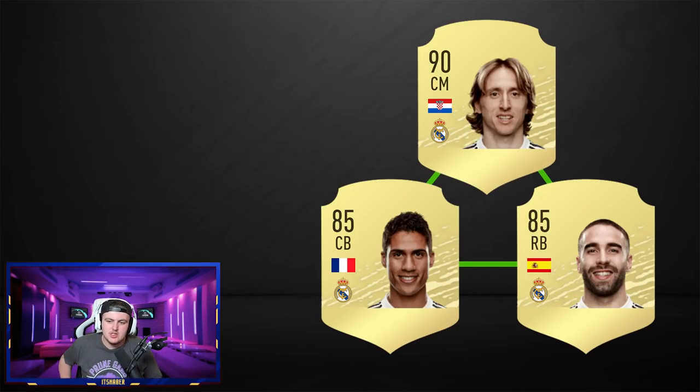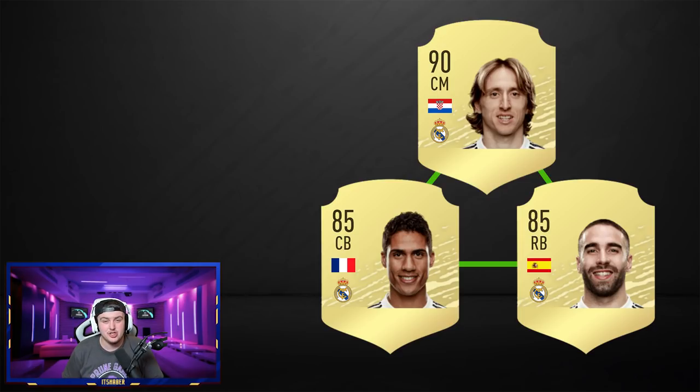The more expensive Real Madrid triangle is Carvajal at right back, Varane, and Modric. You could also do Varane and Mendy with a weaker link or two dead links off Varane. Varane has apparently been downgraded to 85 and Modric to 90 from 91, which is interesting. I still think they'll be overpowered in FIFA — especially Varane if he keeps decent pace, he should still be ridiculously good as usual.